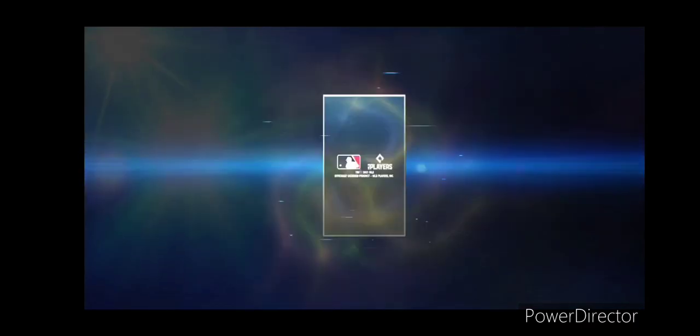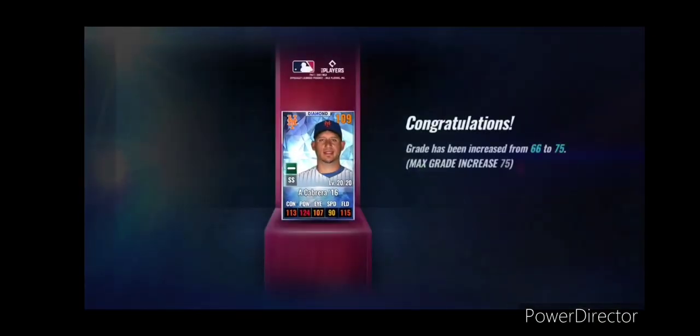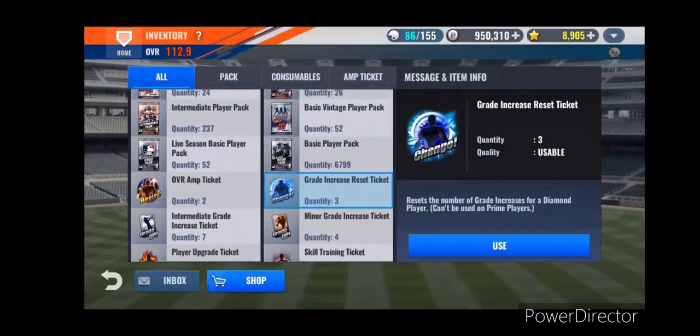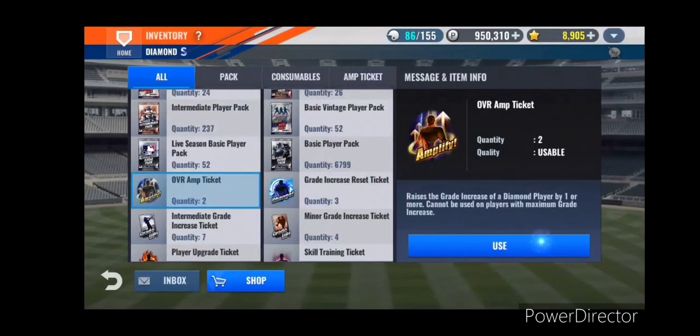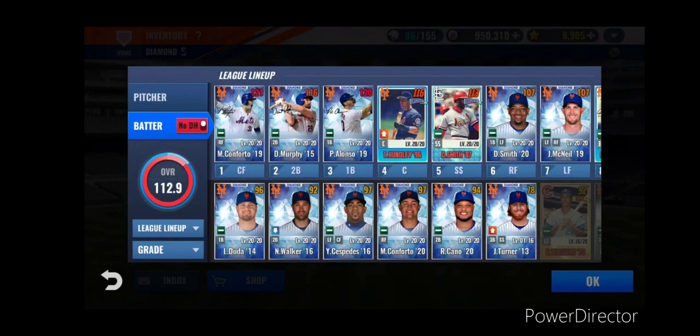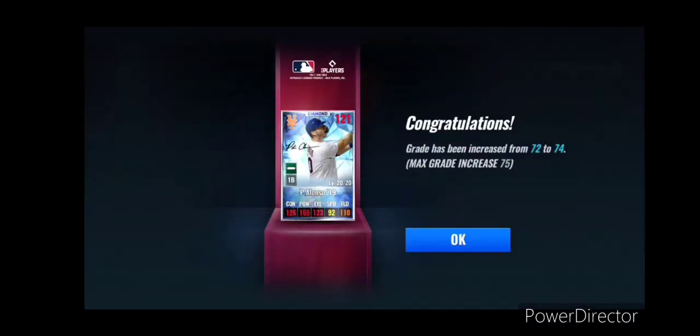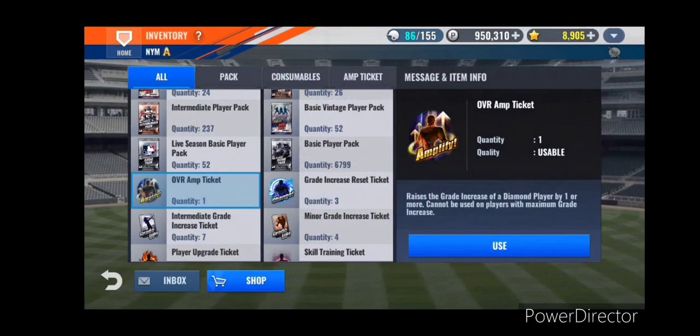Let's look through people. I think Cabrera is one of the lower ones - he's at 66. Let's see what he gets to. Oh wow, look at that - lightning does strike twice! I still got three left. I'll save them. For the amp tickets, I'm going to use one on Pete Alonso - he's 72 right now. One contact and one eye - all right!